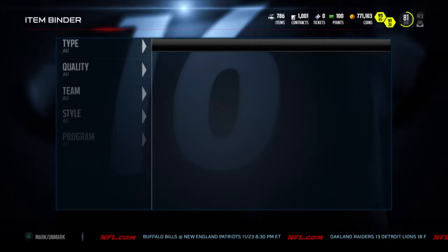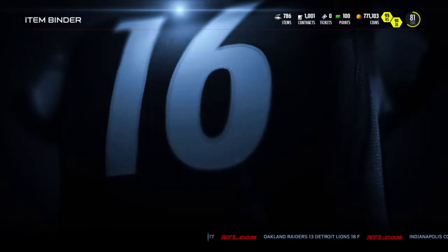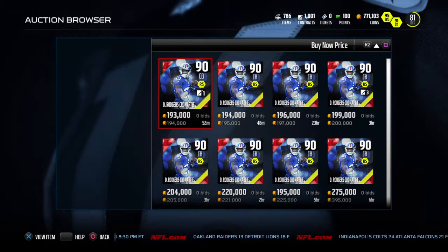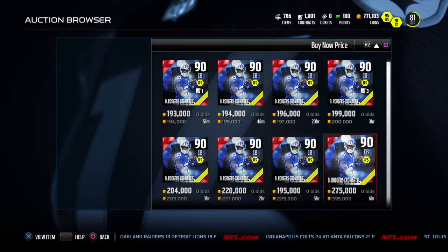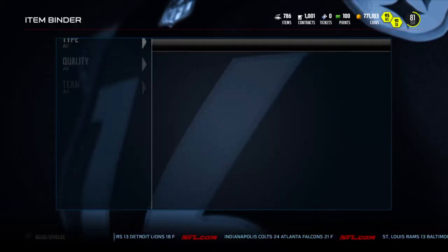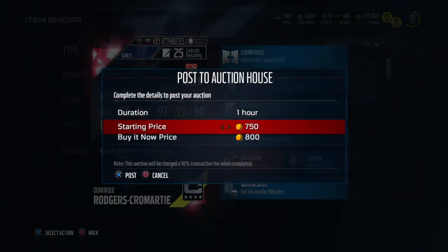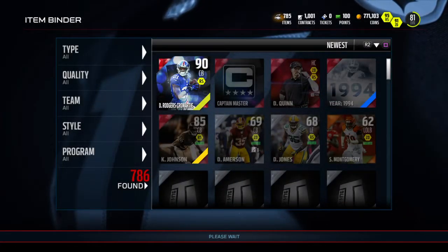Let's go ahead and get the Rogers-Cromarty on the auction block, and then that'll be it for the video. So about 194k right now. I think I'm gonna put them on the block for 200k though, because I don't want to lose that many coins — I'd rather have a steady 200. Pretty good card overall though. They're up for 8 hours, so I'm pretty confident he'll sell.